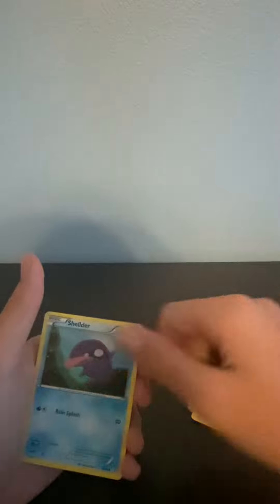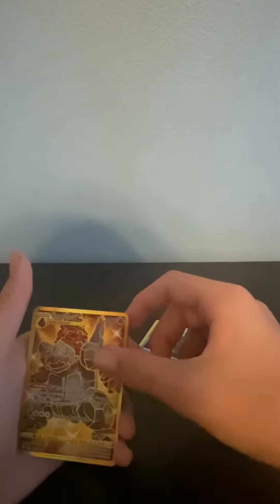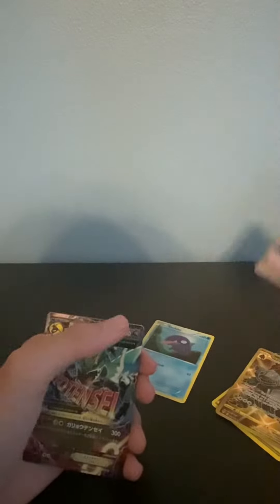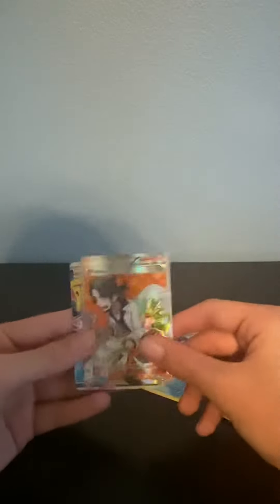A Shellder — that's the card that was in the front. A gold colossal, a secret rare Solgaleo GX, a Japanese Mega Rayquaza EX, a Cresselia Darkrai Legend card, and a Full Art Professor Sycamore.